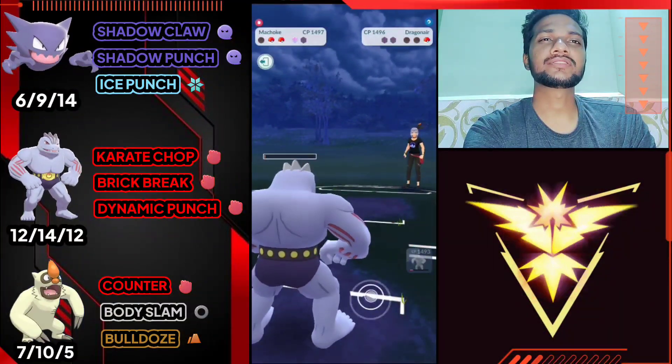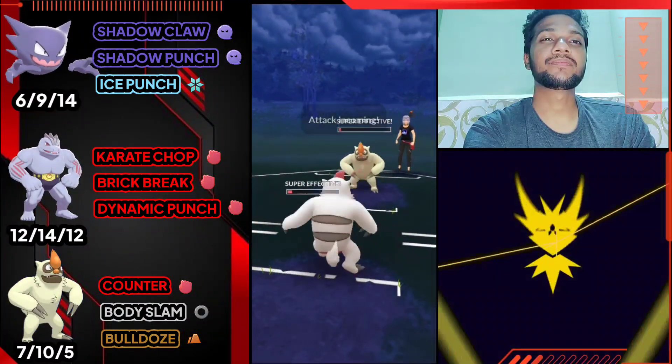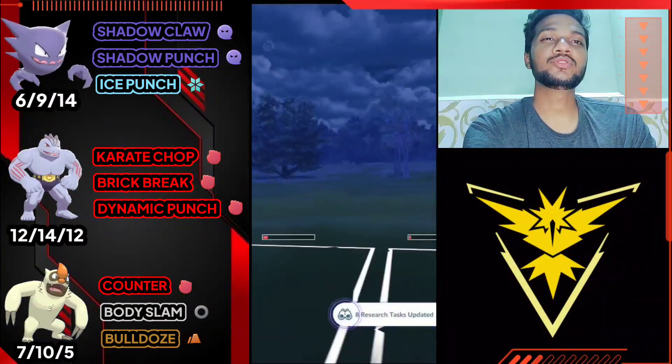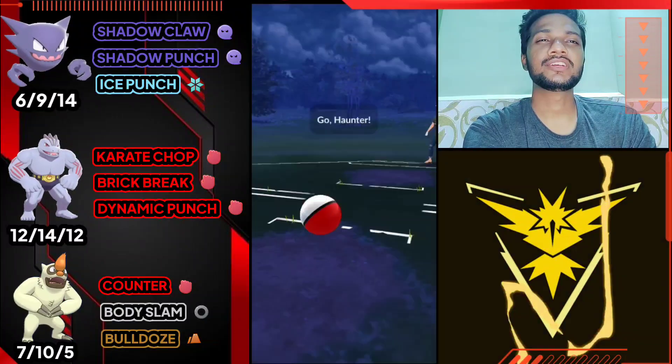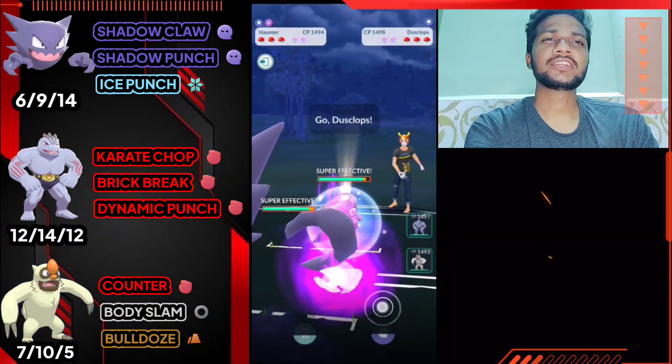Really bad for us - Vgrowth has one shield advantage. Let's farm it down with Counter. He just got Body Slam and I just snuck through one Counter. I'm gonna use my shield - we just knocked out Vgrowth. Really close battle, GG for us. Moving on to next one - Haunter versus Pilloswine again, bad start.